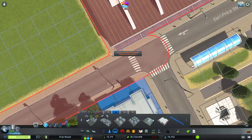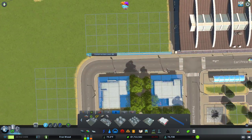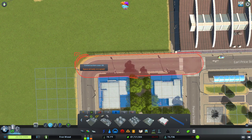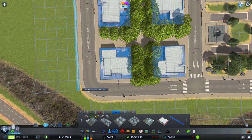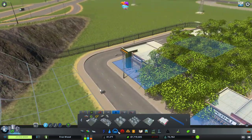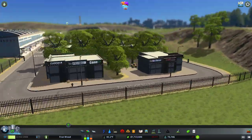We'll bring this right up along the edge of the road and just up to the bridge. Then we'll do the same on this side as well. If you think about it in real life, you can't just walk onto an airfield — they are obviously highly secure. It's slowly coming together.